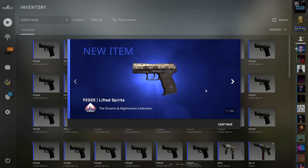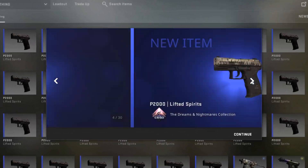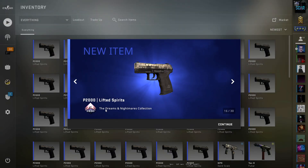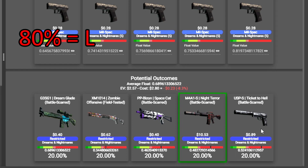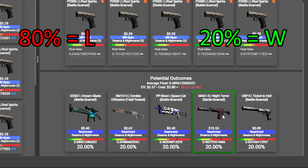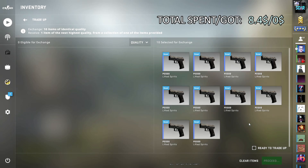Hello again everyone, today we have some high risk, high reward trade-ups. As you can see, I've stacked up with 30 of this P2000 Lifted Spirits. Here is basically what we can get from this trade-up: we have 80 percent chance to lose everything and 20 percent chance of being in profit. If you hit it just once, we're in profit for all three. Without further ado, let's proceed with this trade-up.